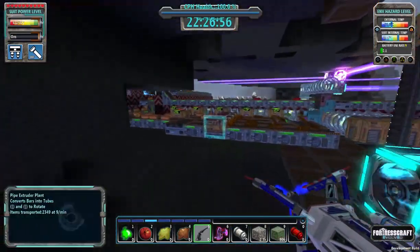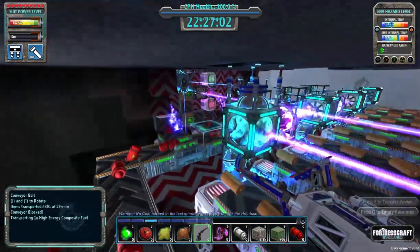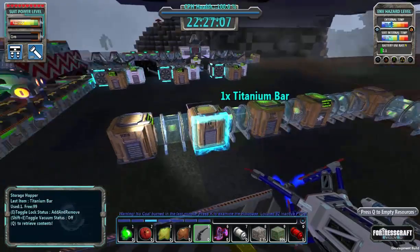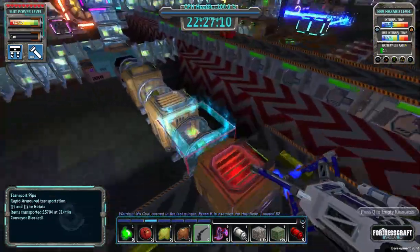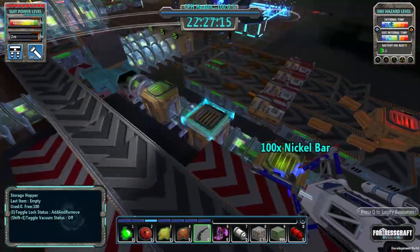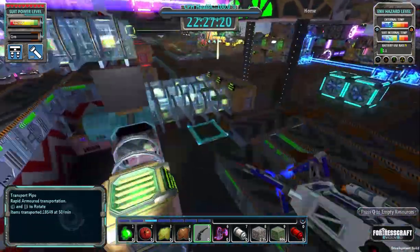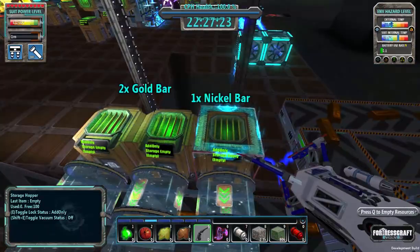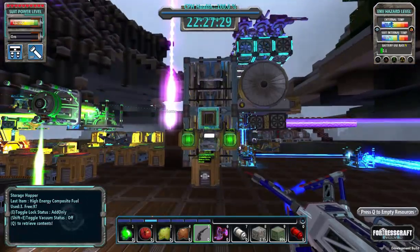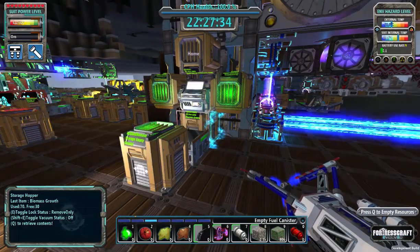I want to make sure my missiles are going. Let's get the titanium that's come back up, any excess gold, and the nickel. I seem to be pulling up a lot more nickel than anything else — it should be an even hundred of each. There's high energy composite fuel and I'm running out of biomass over here.